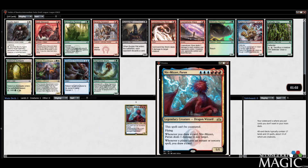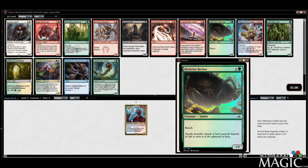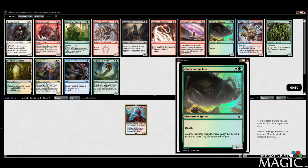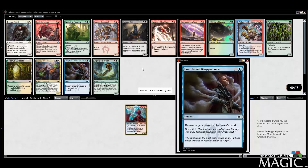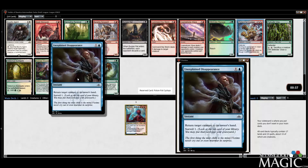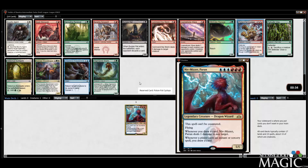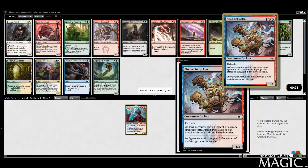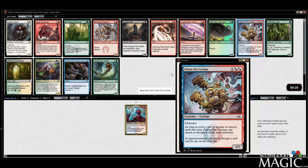Here we can take the Cyclops. If we want to really make sure we can pursue this Niv-Mizzet plan, I'd like to. Fortunately, there's nothing insane in this pack anyway. There's an Unexplained Disappearance, which I'd be happy taking too. But I'll take the Cyclops, just because I feel like it's a slightly more important card for Izzet.